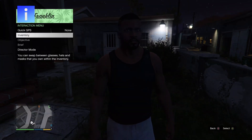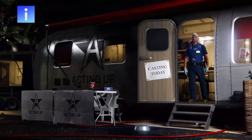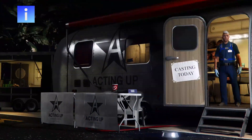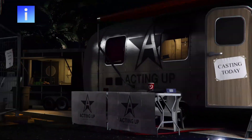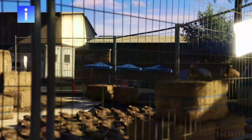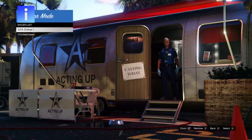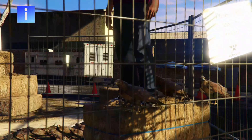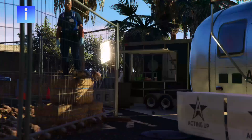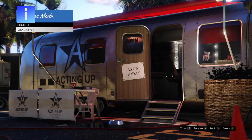The bird should start duplicating. Do this for about 24 minutes — I leave the controller face down on the analog stick until my online character ends up on a hay bale. Once your character ends up on a hay bale, remove the bird then go to actors, beach bum, then change appearance on different actors.